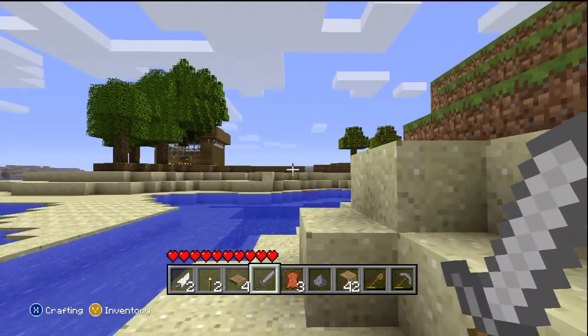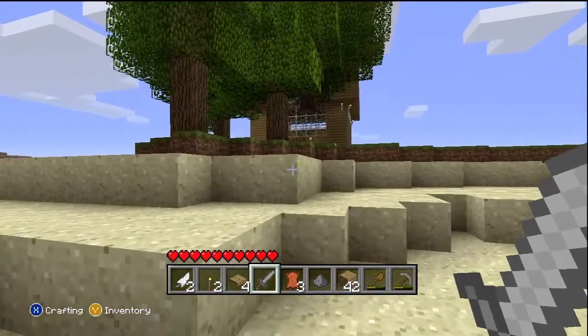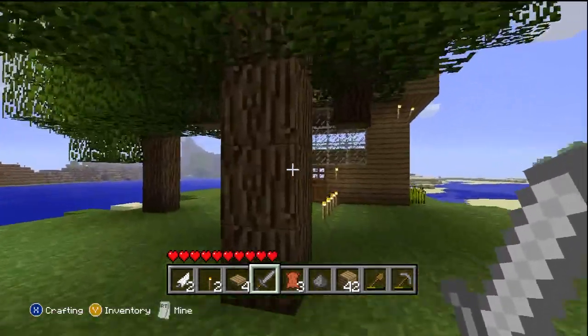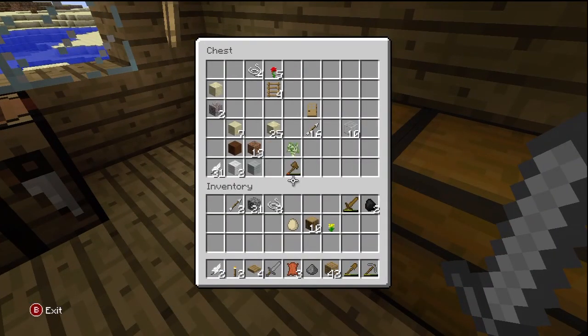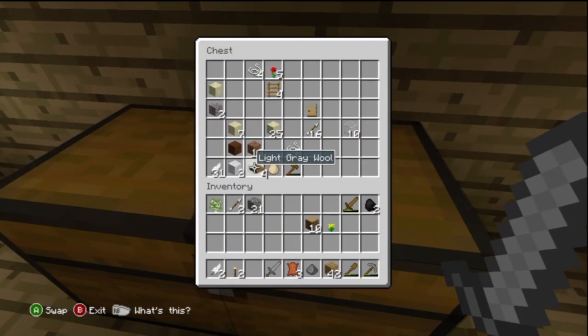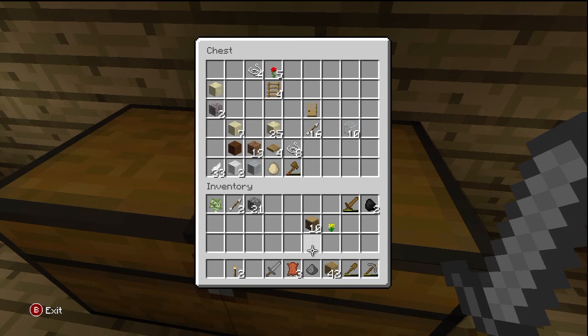The only thing pigs are good for is the bacon they produce, and I don't think you can have bacon in this game. Do I have any bones? No, I thought I did - darn it. Well for now, let's put the egg in here and the string and the pressure plates. Don't know why I have feathers but I'll put them in too, and the gunpowder and the saplings. I do need my sword.